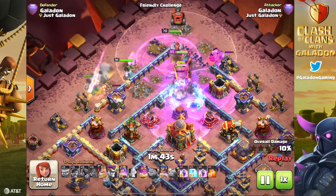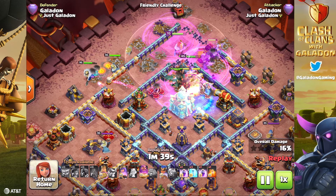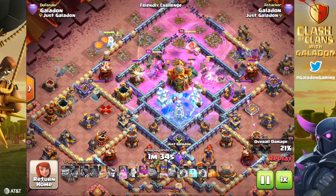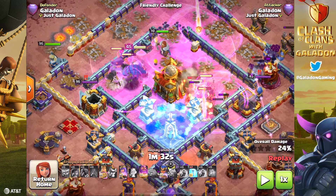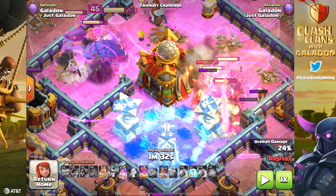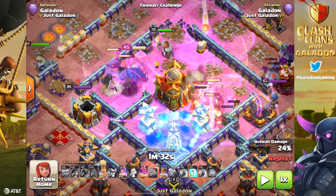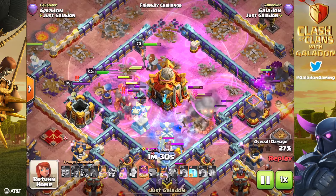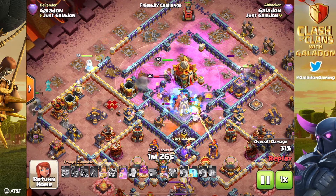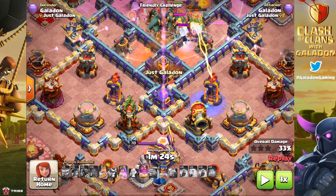Not that it matters, as my root riders will in short order obliterate every single wall that could possibly stand in the way between this attack and three stars. The spells go down with somewhat of a careful deployment - we are trying not to overlap them, trying to time them well to freeze key defenses. But it's really just rage and freeze, and it makes for a very appealing visual presentation surrounding that beautiful Town Hall 16 - purple rage everywhere. There's really no other strategy here.